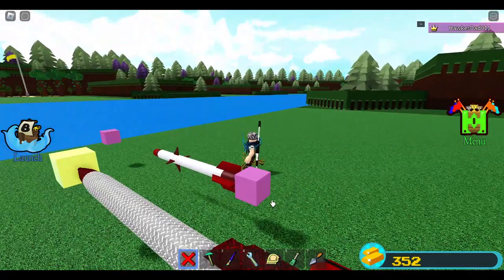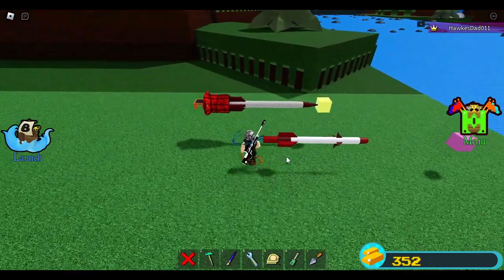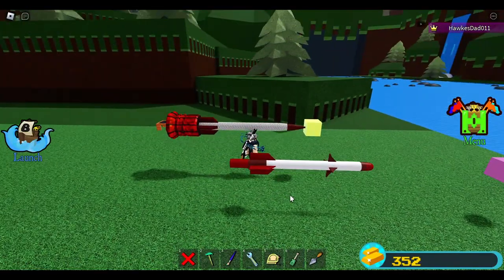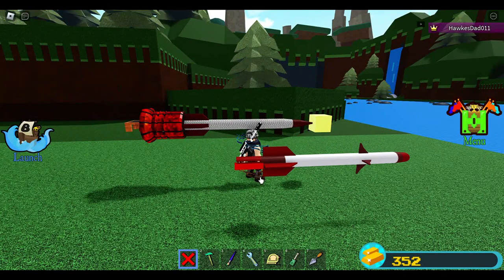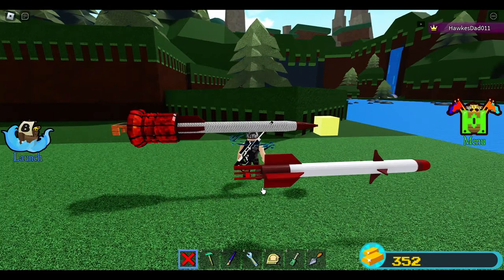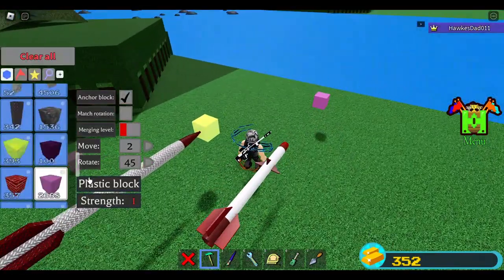Delete this now. We still have one block here but I like the length already — we can delete this now. This is perfect to me — a perfect length and perfect size for the jet.